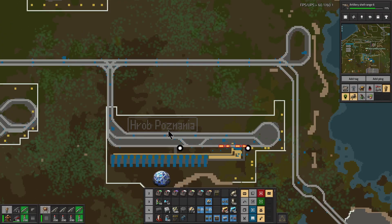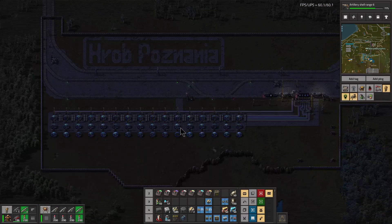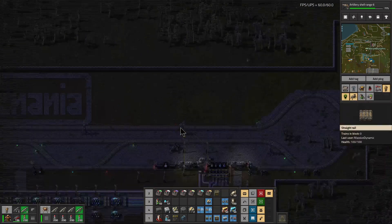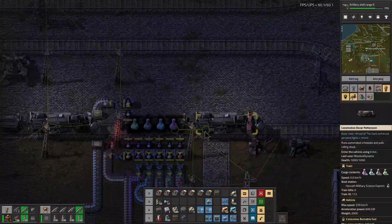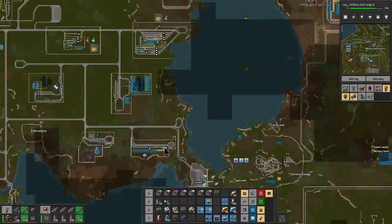Speaking of science, the labs are here at Robe Puznanya, which is not named for a subscriber but a name suggested by a subscriber. Here comes the science right now — we have about 34,000 space science in there and about 9,600 each of the other sciences.